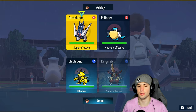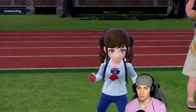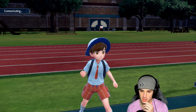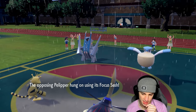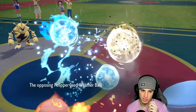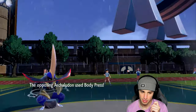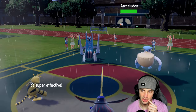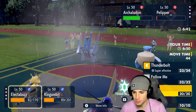Thunderbolt is just going to lay into this thing — four times super effective. Focus Sash activated, no paralyze. Weather Ball launches — good damage. Body Press launches — luckily we're able to soak that. Low Kick does some nice damage. Do they Stamina boost? Yeah we're going to have to deal with that stamina boost. I could Follow Me, I could just Protect — I'm a bit upset that they outspeed me.